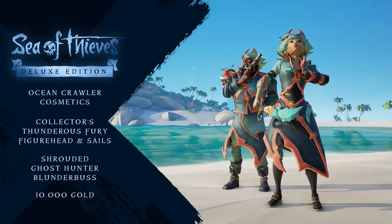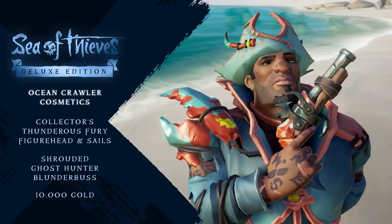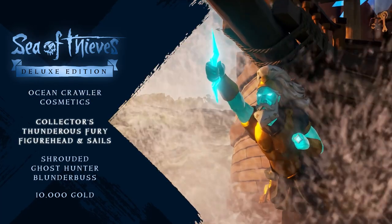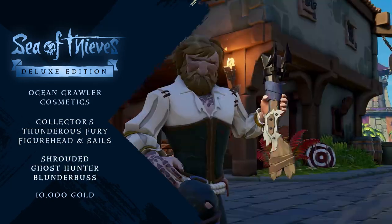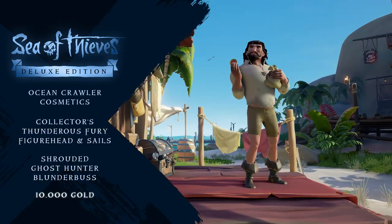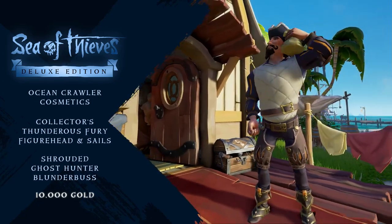The deluxe edition includes a selection of stunning Ocean Crawler cosmetics, the Collector's Thunderous Fury figurehead and sails, and the Shrouded Ghost Hunter Blunderbuss. You'll also get 10,000 gold coins to splash out in the Outpost stores.